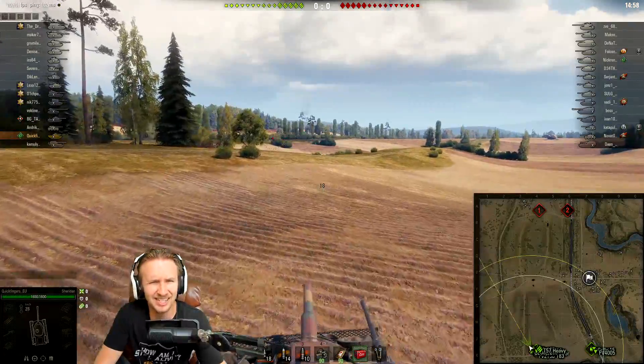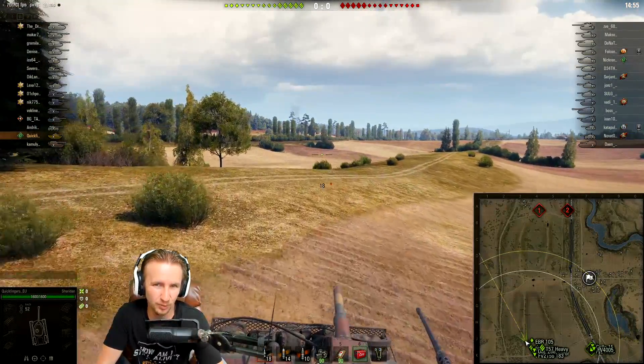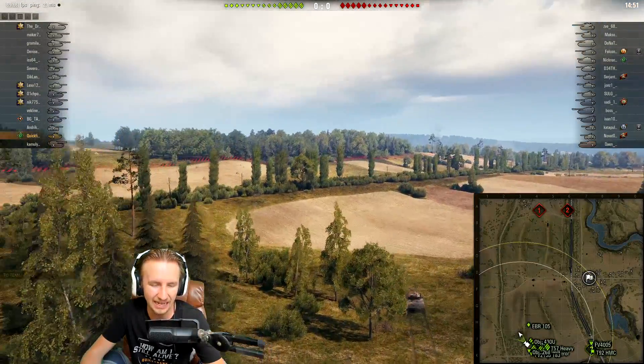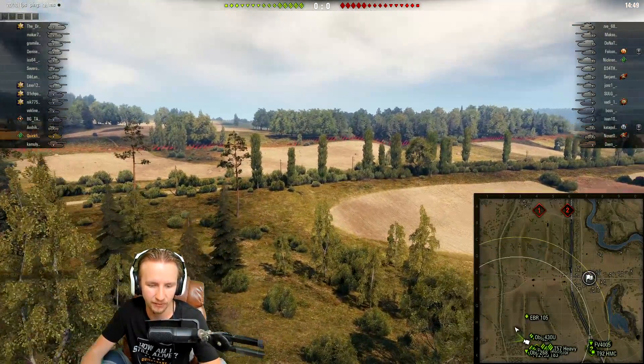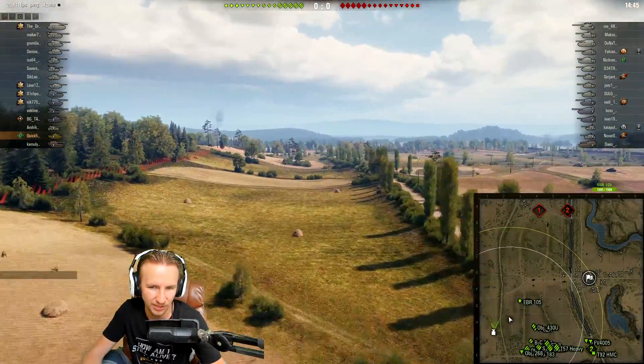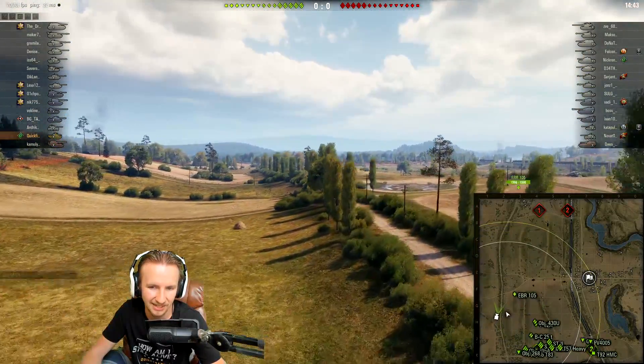To test out the Commander's Vision System you need a map with a lot of bushes, and yeah, Prokhorovka — there really aren't any better maps in the game for having a whole host of bushes that allow the opportunity for the enemy team to be so pesky and hide inside them.